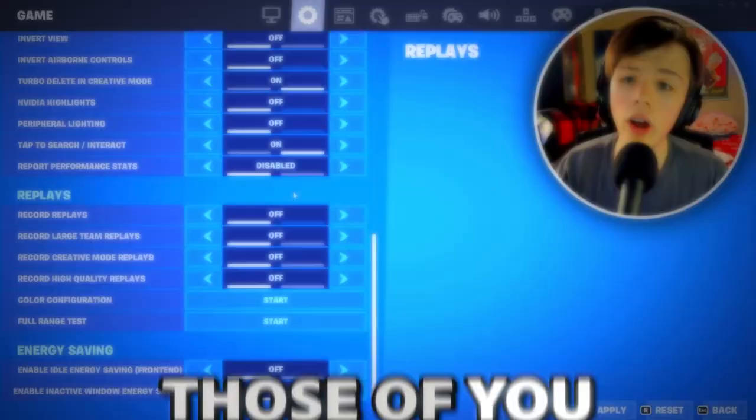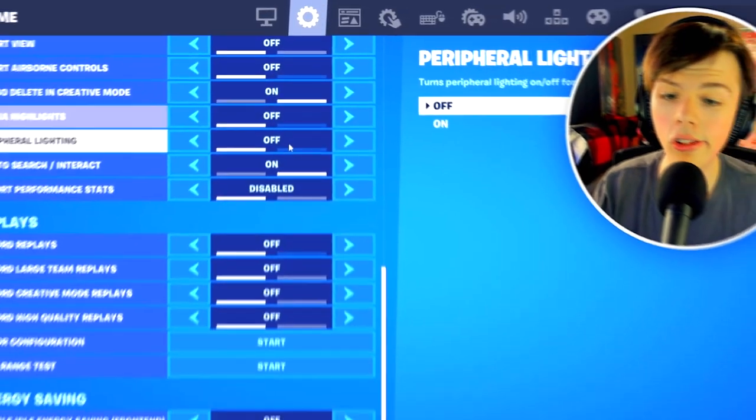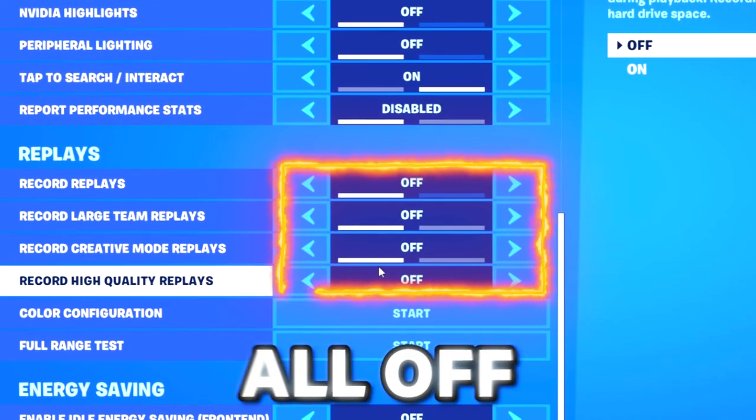A quick tip for those of you on a low-end PC who could use some more FPS: go to the settings cogwheel, scroll all the way down until you see the four replay settings, and go ahead and turn them all off.